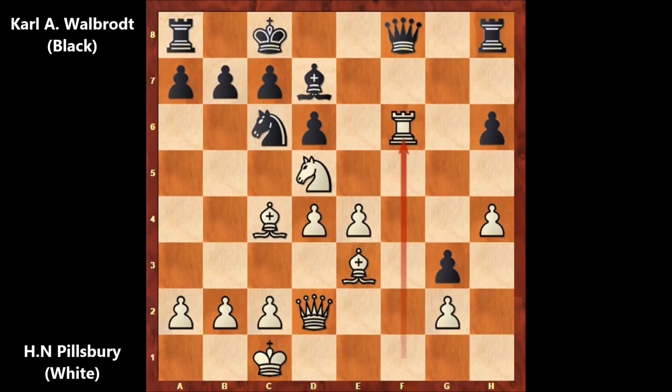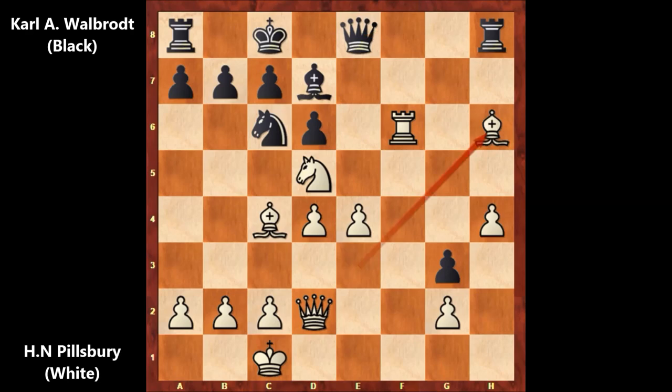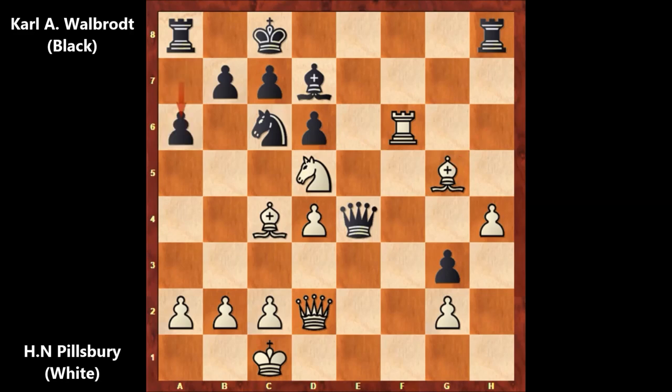After queen to e4, Filsbury played bishop takes on h6, grabbing pawns one after another after sacrificing the exchange. Black didn't fall behind and captured the e-pawn, but Filsbury played bishop to g5, solidifying the position. Filsbury has a great position after bishop to g5.